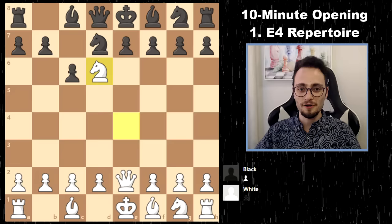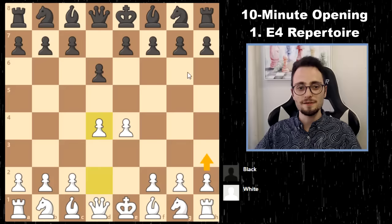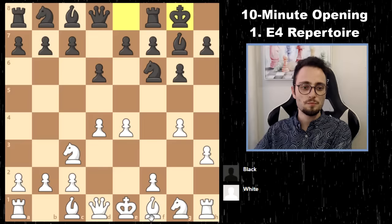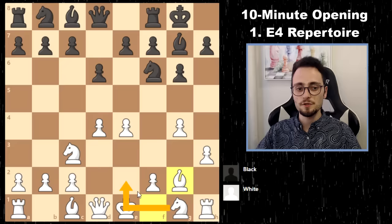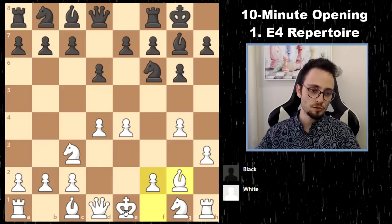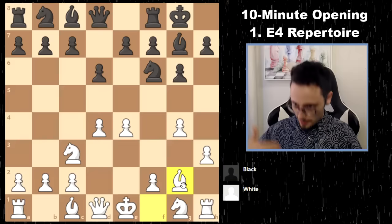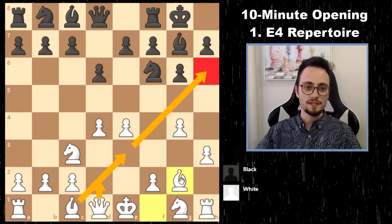Against the Pirc and the Modern, I really do enjoy H3 systems. For example, against the Philidor — Knight E2. In general: H3, G4, Bishop G2, and Knight E2. These systems are super interesting because you can get a position with five pawns mobilizing at your opponent. Once you castle, you're going to have F4, F5 coming, G5 coming, and a general kingside expansion that makes opponents very uncomfortable. If you play the Pirc or Modern, you want to be the one attacking — you don't want to be getting attacked to this magnitude. You can also infuse this system to get the Bishop off the board, castle queenside, and take kingside space.